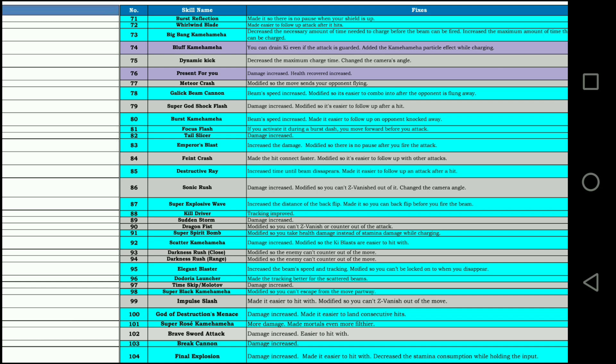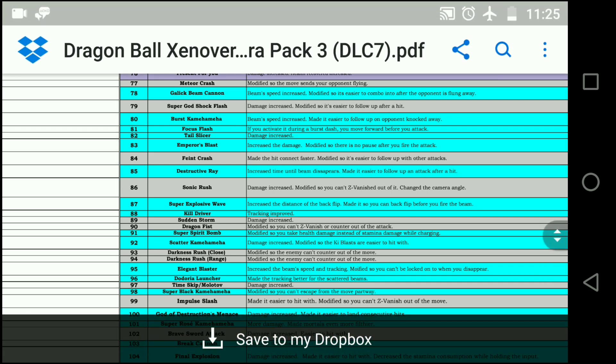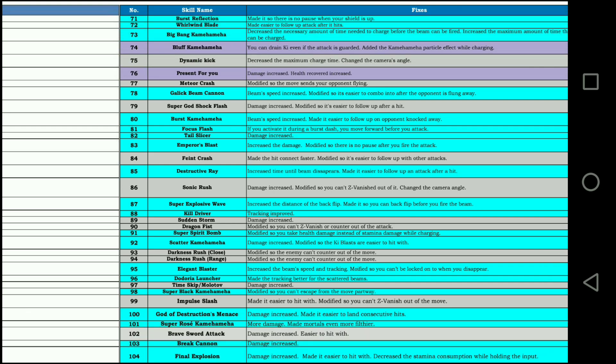Emperor's Blast — increased the damage, and holy hell, this move does a lot of damage now. Also, it flies out way faster. Modified it so there is no pause after you fire the attack — it fires out so much faster. I've tested it along with a friend, and it's fast. If you're a Ki Blast character, you might as well equip this and just never use your back hit. Kill Driver — one of my favorite moves — tracking improved, which is crazy because it already had great tracking. Can't wait to test that out.